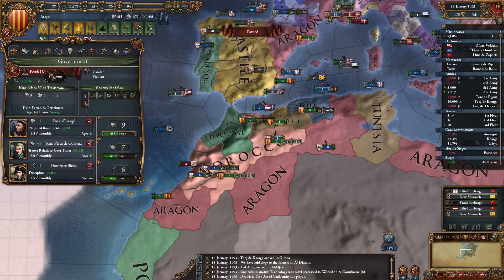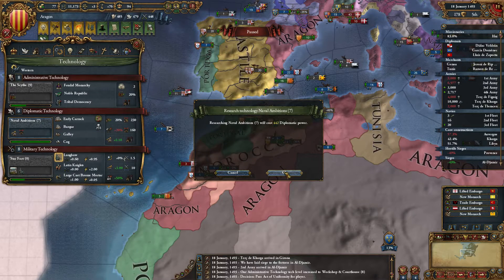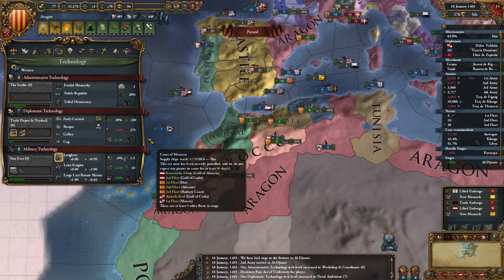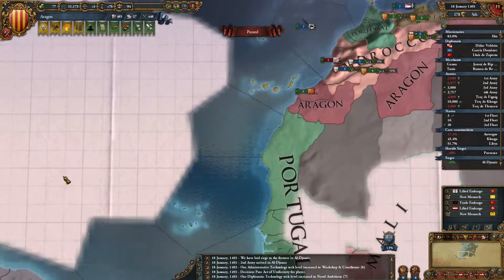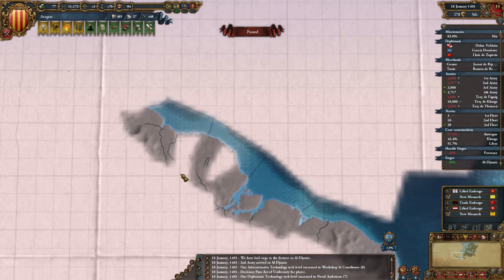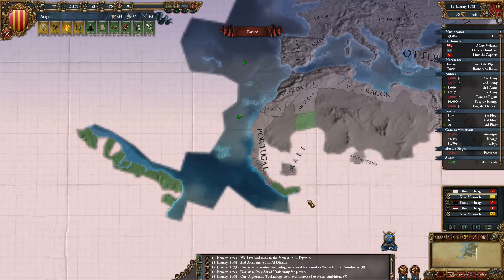Before I get back to the war I'm going to take Naval Ambitions Technology — this will increase my colonial range to 275, plus an extra 50% bonus. I'm going to need some diplo points to make peace in this war so maybe not a good idea taking that then, but I should be able to colonise quite a bit now.